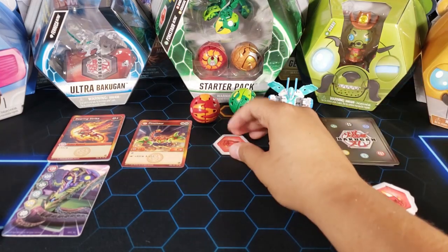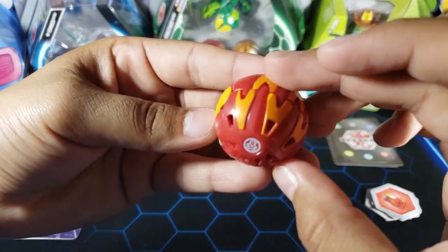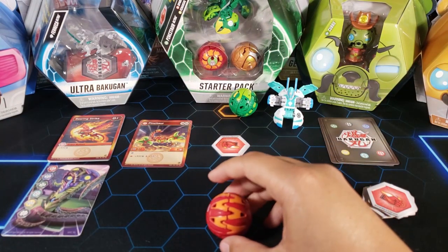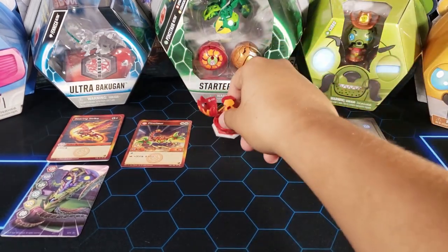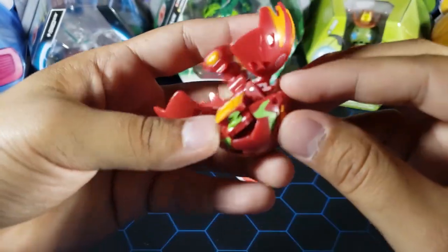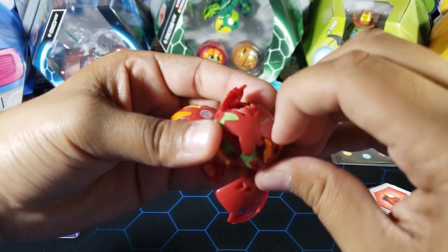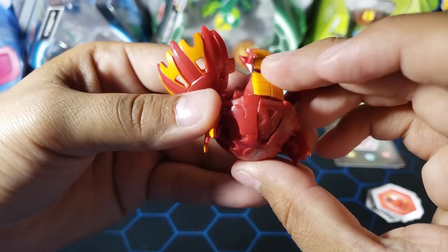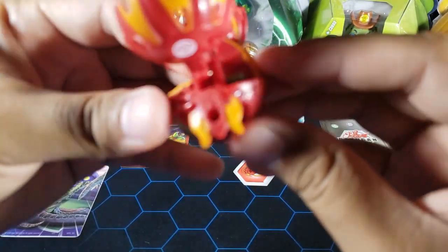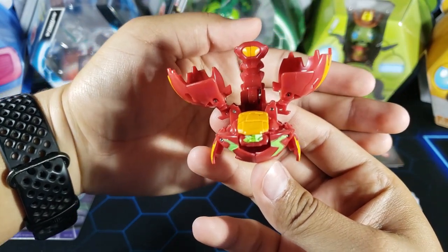We'll place a core down and roll Pintator — three, two, one, brawl — and there it is. It's a very cool crab Bakugan with manual parts: you can pull out the two legs on the bottom and the little tail in the back. Once those are out it looks really, really cool. I like this Bakugan and its stats; I'll definitely be using it.